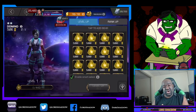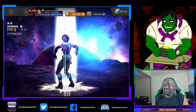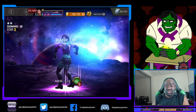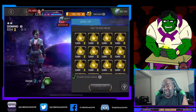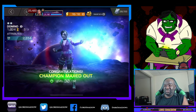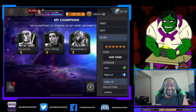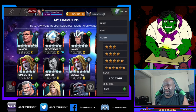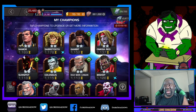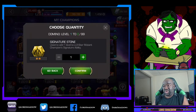We got this two-star Domino from collector crystals. Now is the time to take her up. I mentioned before I was not going to take the two-stars up just yet — well, this is the prime time for that two-star Domino to go up. We can also awaken Domino and put some sig stones into her or any other mutant champion.